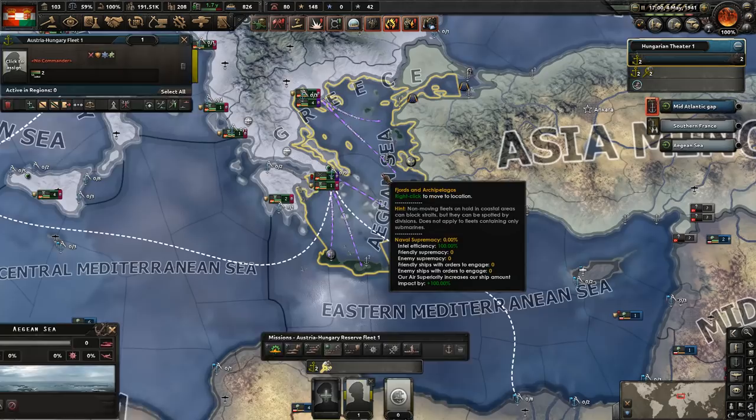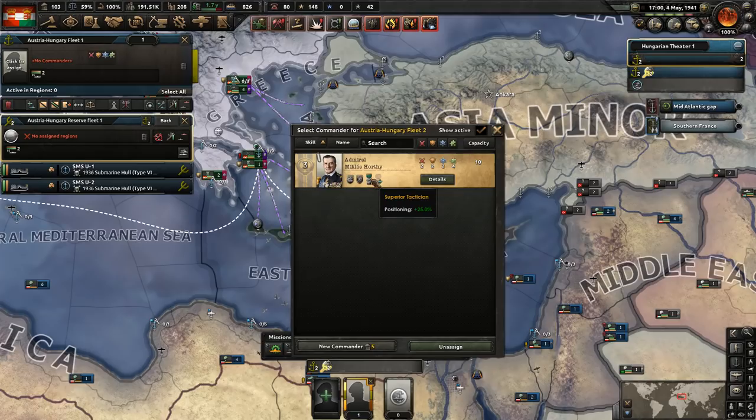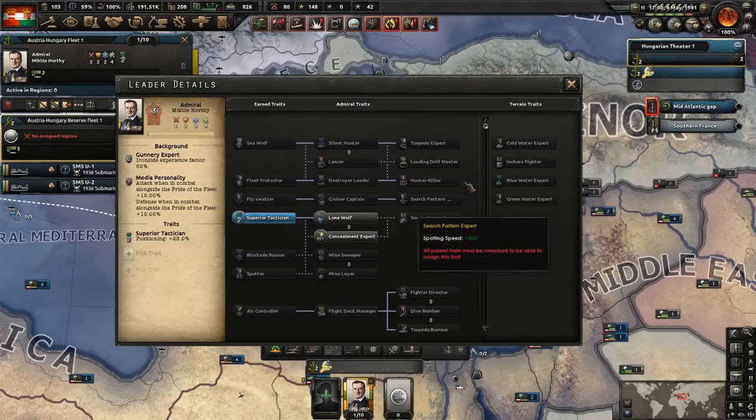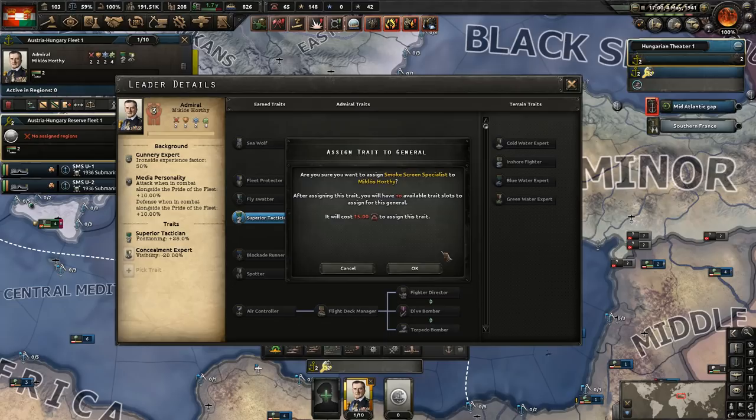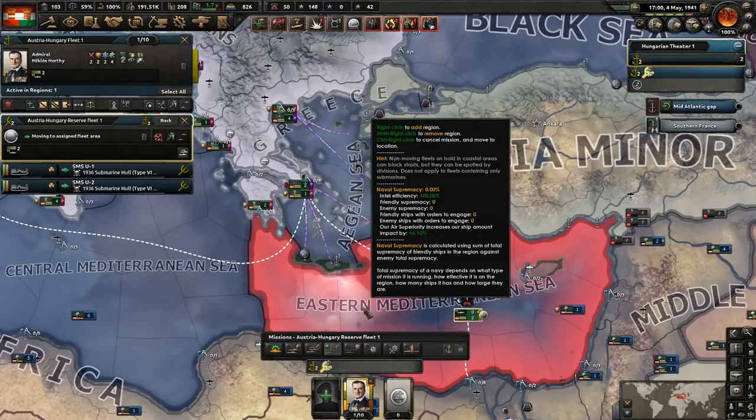Let's see if they can gain control here — for now we'll just do convoy raiding. We need to give him an admiral — we only have one choice. We could get him some traits. He is going to be our sub guy, so we'll go ahead and give him the concealment expert to reduce visibility. Or the lone wolf — we'll reduce the visibility, and then from there we can do the retreat decision chance.